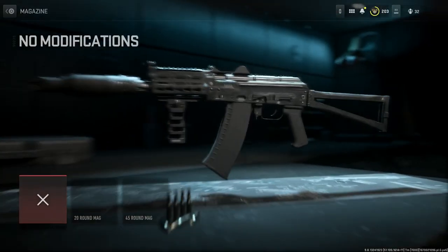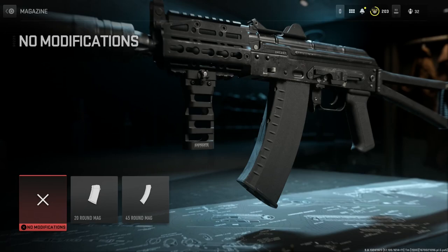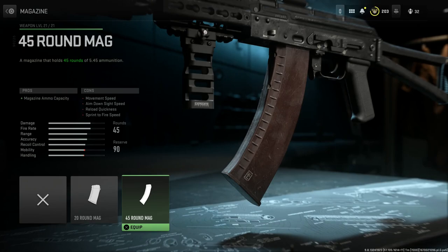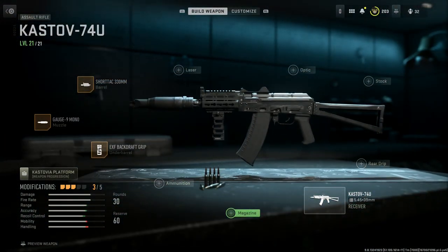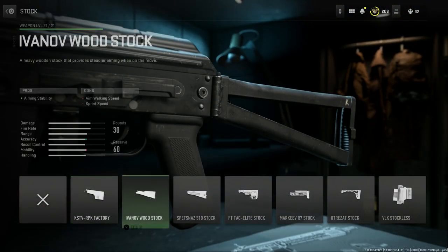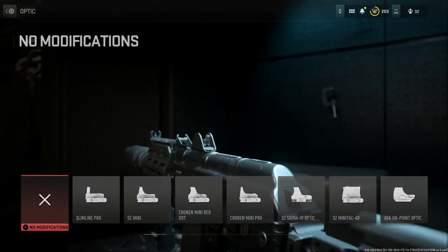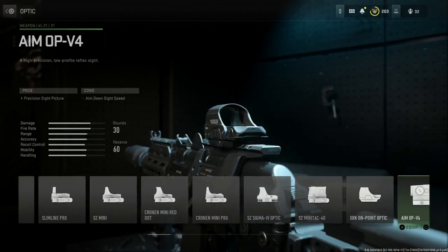We'll select the Backdraft Grip. For ammunition, we'll leave that blank. The base magazine is 30 rounds of 5.45x39. There's also a 20-round option and a 45-round option with that Bakelite-style magazine. We'll leave the base 30 for this build. For the stock, we'll go with the Zenico stock — named the Marquee R7 in-game — which gives us crouch movement speed, sprint to fire speed, and aim down sight speed, with cons being recoil control.